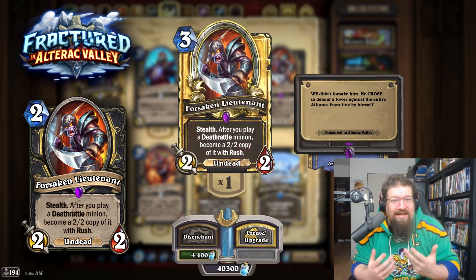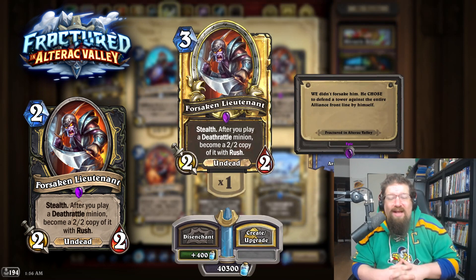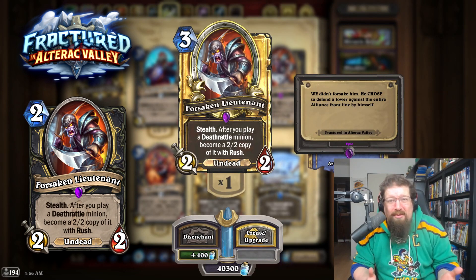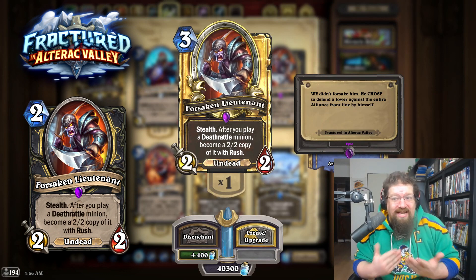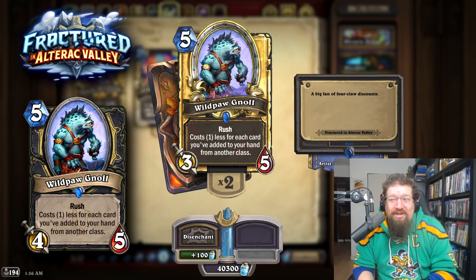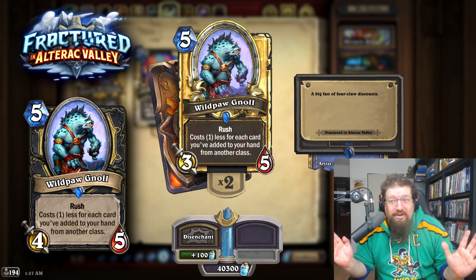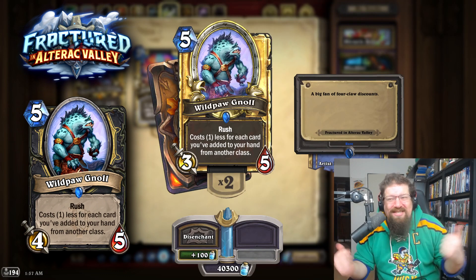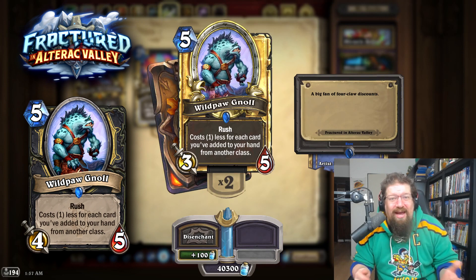Forsaken Lieutenant recently got nerfed from 2 to 3 mana. I don't love its interaction with Mine Rogue, but at 2 mana in Wild it's probably okay — especially if they keep Sketchy Information the same. If I was to revert one of the Deathrattle cards, it would be this one. Wildpaw Gnoll used to be a 4-5 and also used to be 6 mana. Maybe it gets nerfed before it even goes back to Wild, but however this card ends in Standard, I think it should stay that way and not go down that road for Wild.